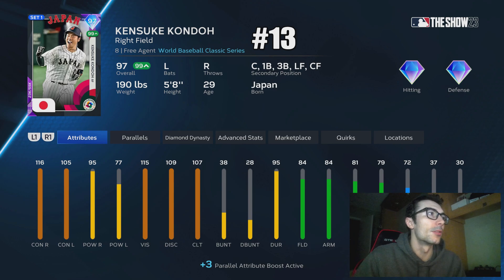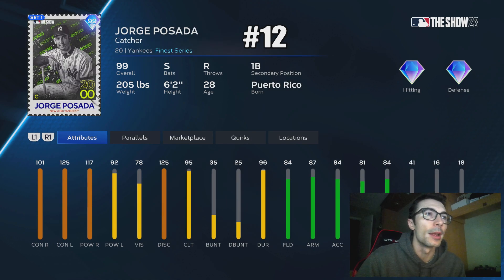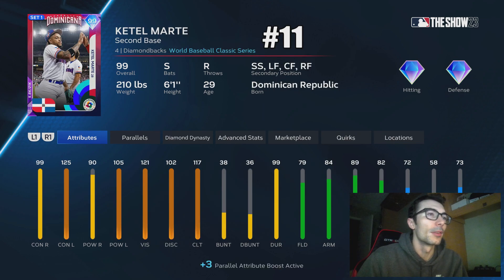At number 13 I have Kinsuke Kondo. This is a free card — a utility player. A good solid lefty that brings pretty much all the tools to the table. If you don't have Joe Maurer, Jorge Posada, or Kyle Schwarber, you might want to use Kinsuke Kondo at your catcher position. This Jorge Posada I think might be slightly better. He is a switch hitter, though he doesn't have the same vision attribute. But I could see some people using Jorge Posada behind the dish.